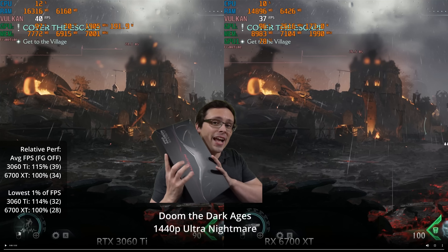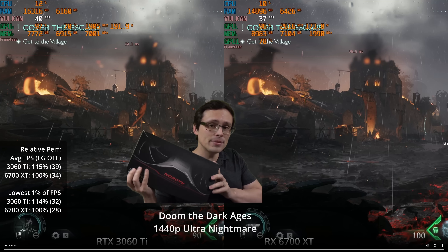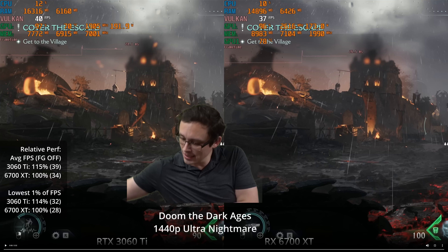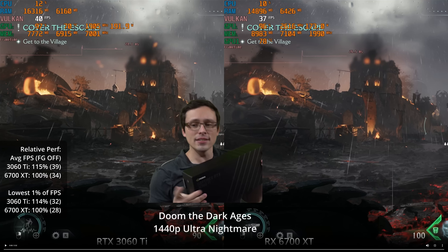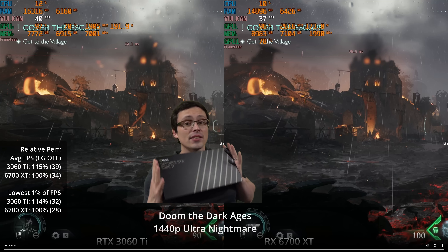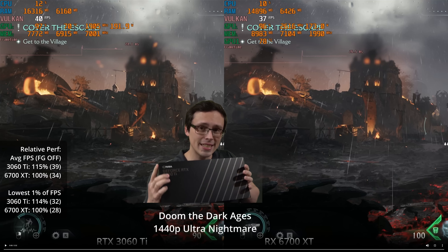On the right side of the screen, we're going to have the RX 6700 XT from AMD — the made-by-AMD reference design running at its out-of-the-box settings. And on the left-hand side of the screen, we've got the RTX 3060 Ti. This is the NVIDIA Founders Edition.